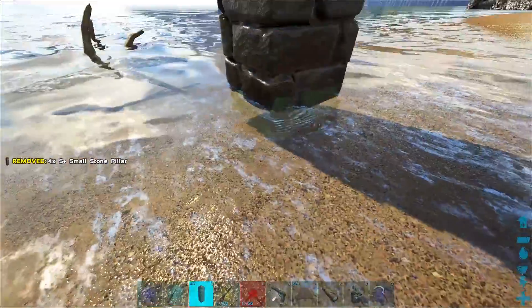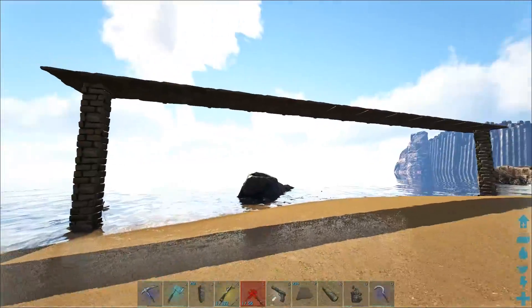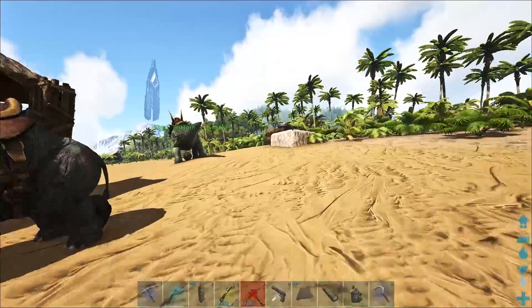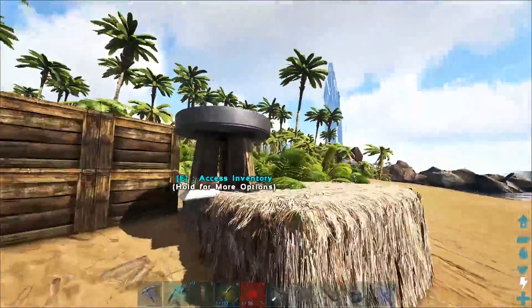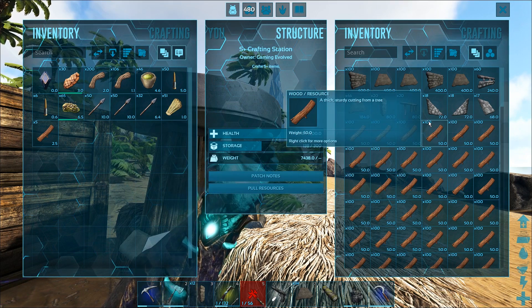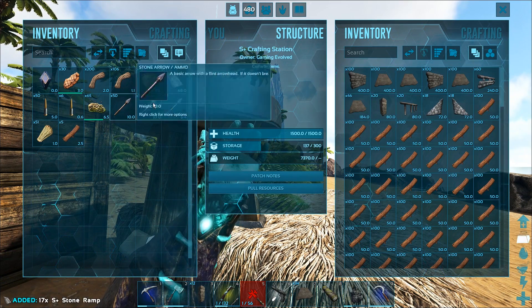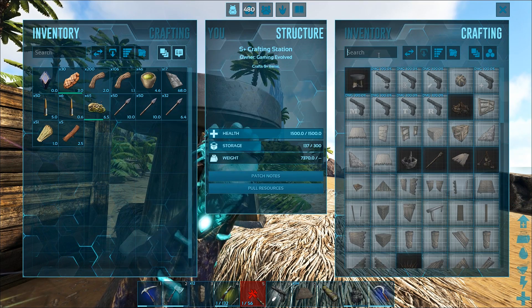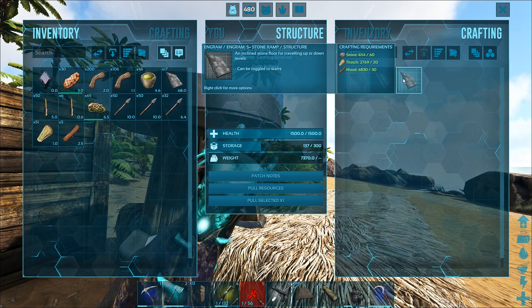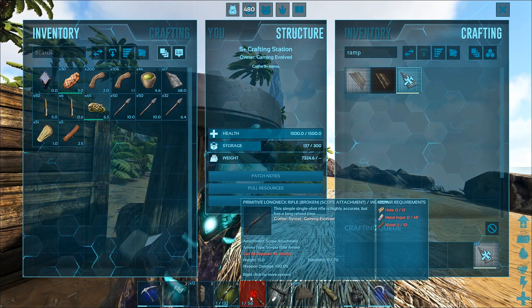Don't forget to hit that like button if you find yourself enjoying this video at any point. Okay, we got all the pillars in, that looks okay. What I've kind of got planned is we're gonna have ramps coming down, we're gonna have like a center kind of walkway and you're gonna be able to walk in, and there's gonna be like a room underneath. I'm definitely gonna need more ramps so let's go craft some more.